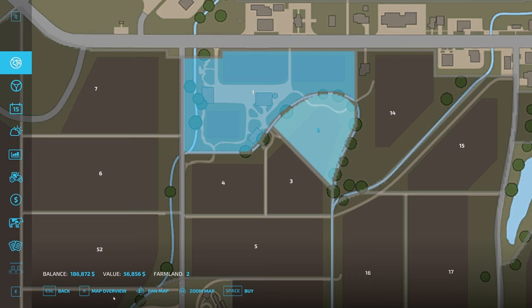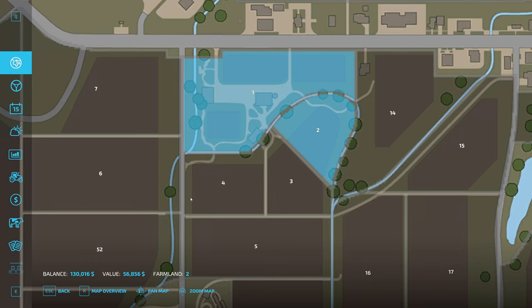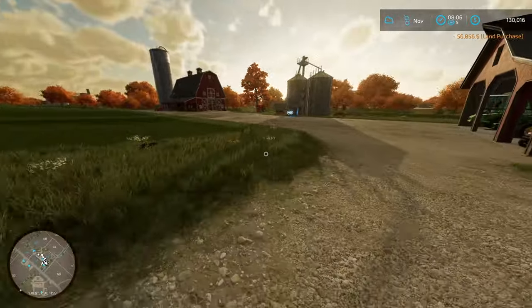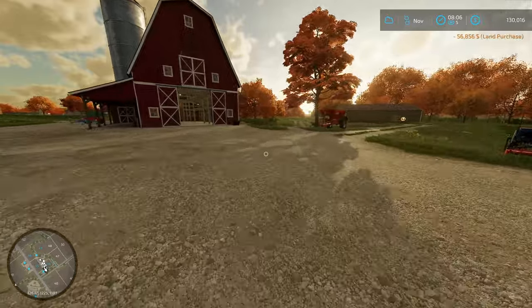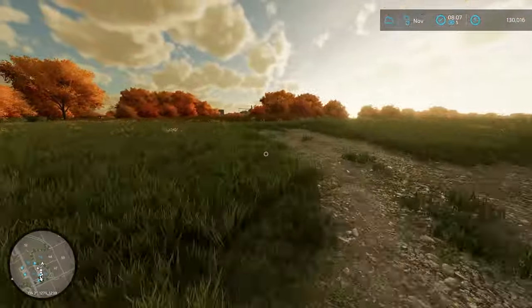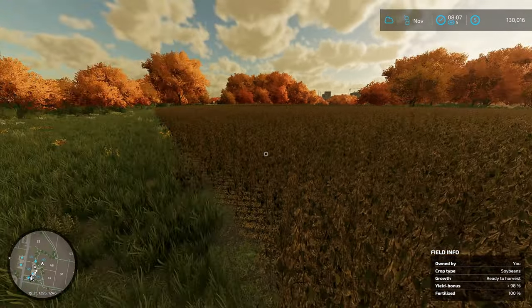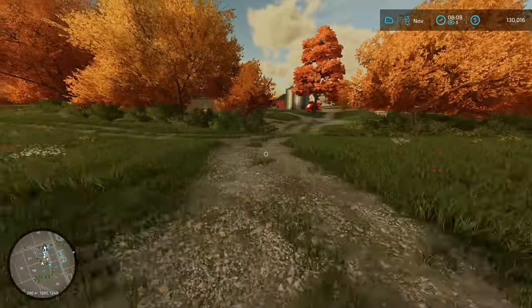It's right connected to our land, so we hit the buy button here — yes, we'd like to buy this land. Now we have a new field, just over here on the other side of this hedgerow. This is now our field and it has soybeans that are ready to harvest, so let's go get our harvester and see how much money we make back off of this.